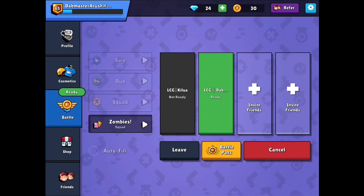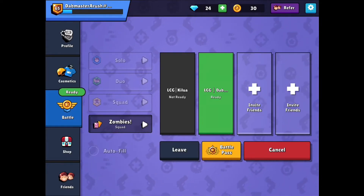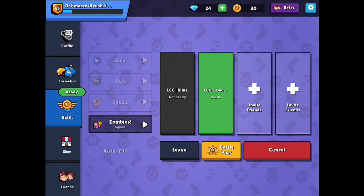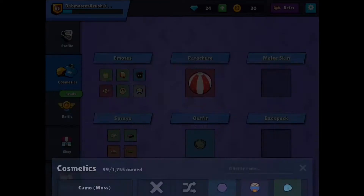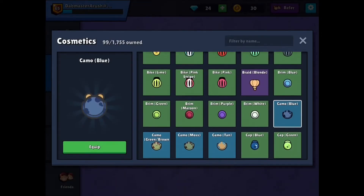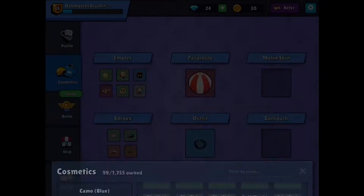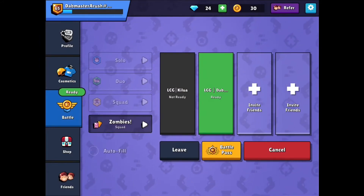Depending on where you plan to play, we usually go around Mystic and that area. It has a reddish-brownish floor, so you want to choose a brownish-red skin. This is like blue-red, orangey-red-brown — you know, like the floor colors.